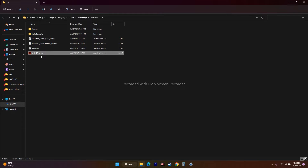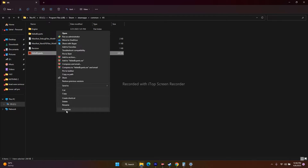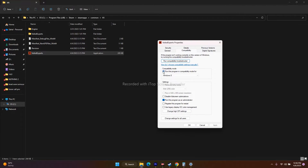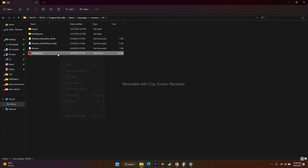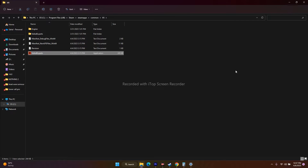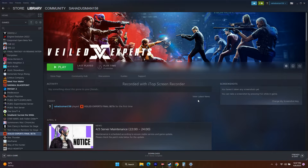The next step is to run the game in compatibility mode, which has also worked for many users. Right-click, go to Show More Options, go to Properties, then Compatibility. Check Run This Program in Compatibility Mode and set it to Windows 7. Click Apply and OK, then try to play the game. If it's not working on Windows 7, change it to Windows 8, click Apply and OK, and try launching the game again.